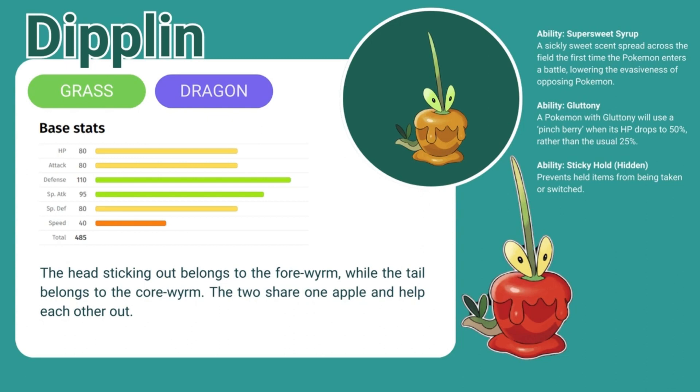It has high defense and a decent special attack. The head sticking out belongs to the foreworm while the tail belongs to the coreworm. The two share one apple and help each other out.